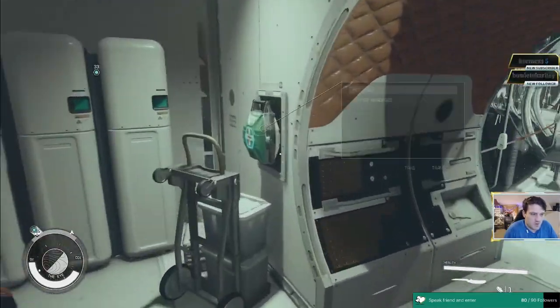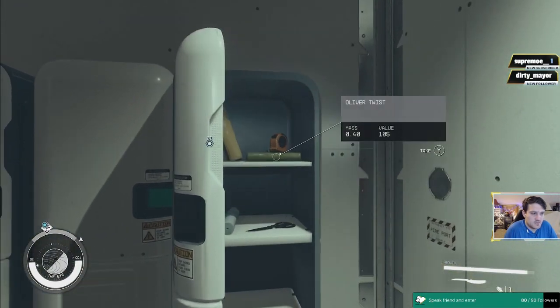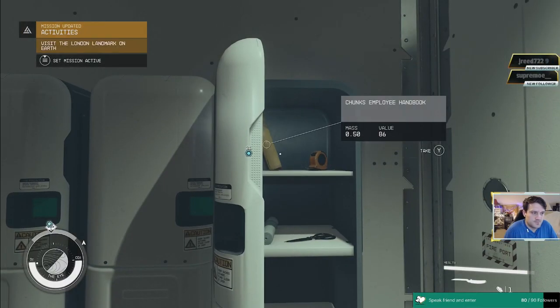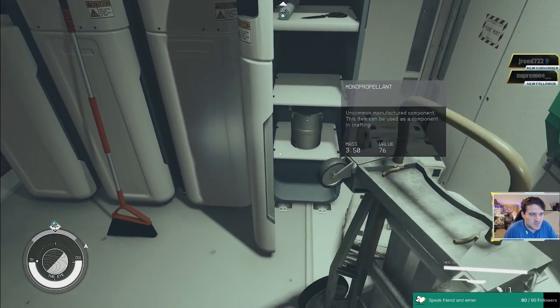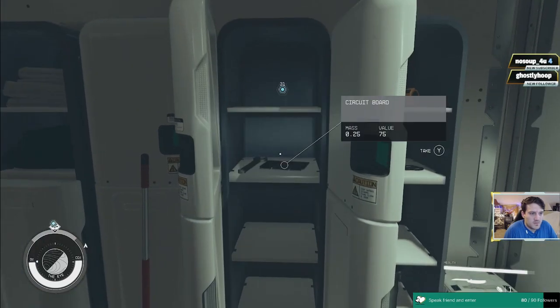I wonder if an NPC randomly docks in here, could I get into their ship? Also, there's a quest to visit the London landmark on Earth - that's cool. I picked up Oliver Twist as a book from a random locker and it actually gave me something.